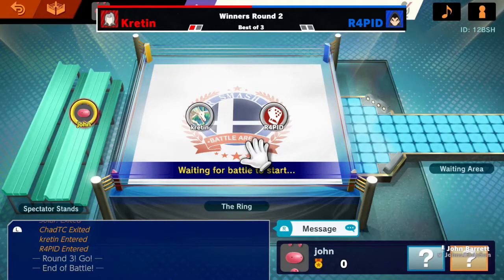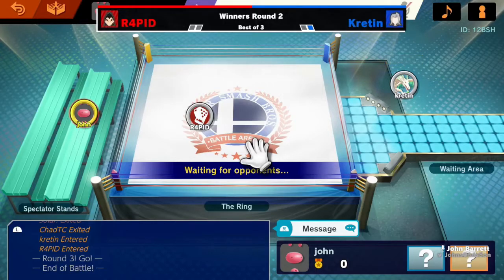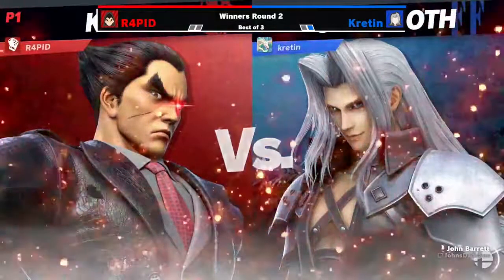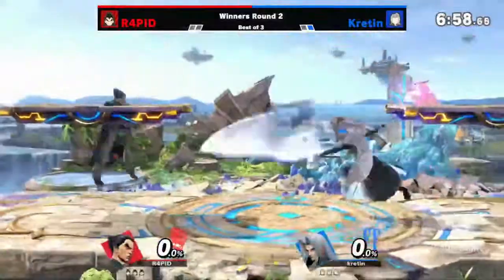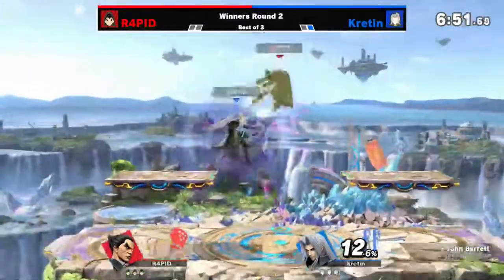Looks like we're going to Small Battlefield — not a huge change to the stage but can be notable in some matchups. Selkie has won their round and is moving on to winners round 3. Rapid versus Kretin, let's go. Okay, let's see if this can go a bit better for Rapid because it was a bit of a one-sided match after the first stock in the first game.